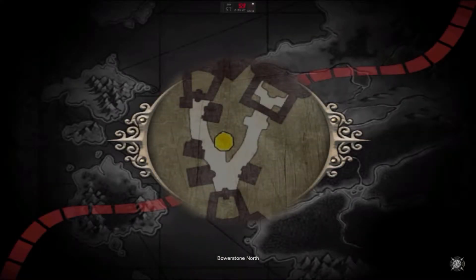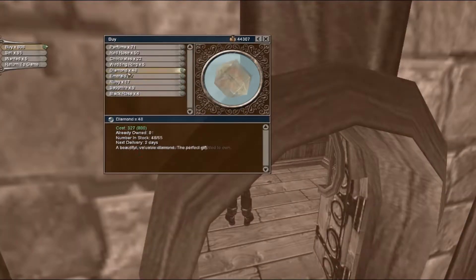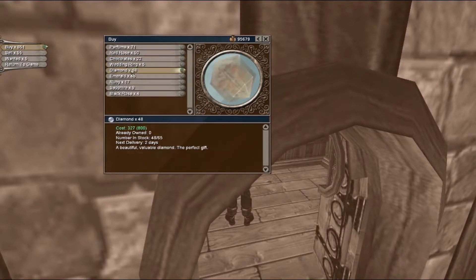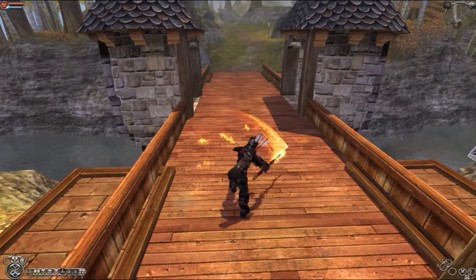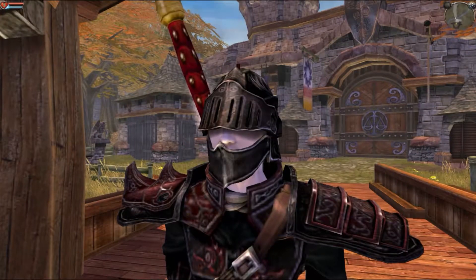As long as you stick to the right, you can get inside North Bowerstone. Here we have one more easy gold manipulation upgrade — the shop here sells diamonds, and we can do the same mass-buying and mass-selling for profit. But we are not here for that alone. We are also here for the Solace Greatsword. Buy it, and now you truly have the strongest sword in the game. We did all the exploits we can do for power at the start of the game.